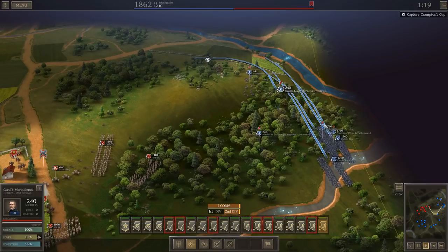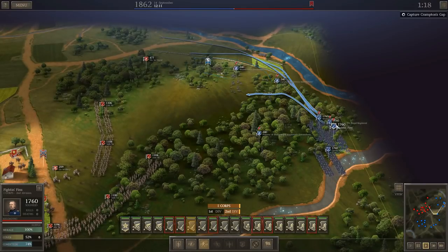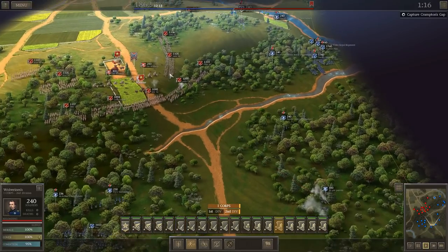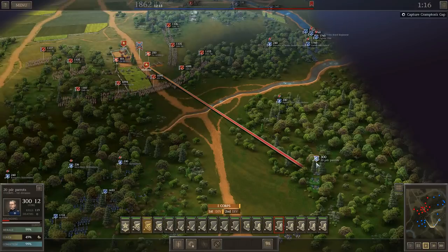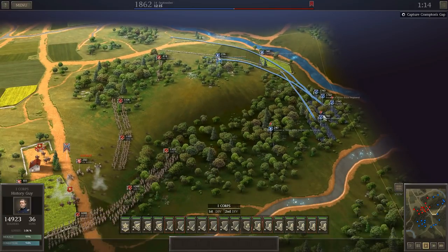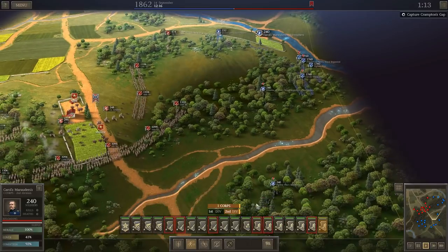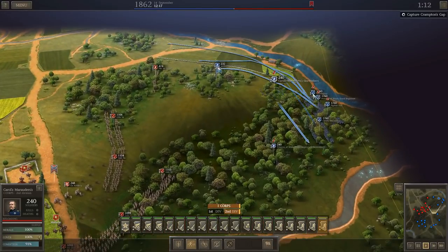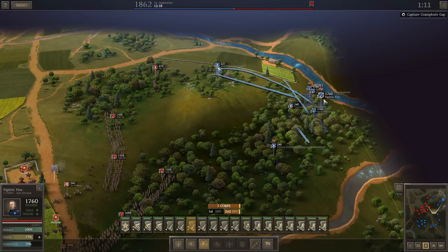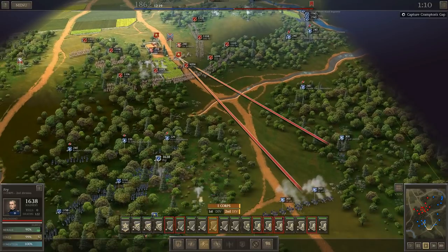He's already low on ammo. He's probably got some skirmishers up here — there they are. I'm actually going to bring these guys down here, because when they start to break and funnel down this line they're going to be in the water and sitting ducks. It's going to hurt their condition, but I'm going to get these guys running up the hill so they get into position a little faster. Fry has lost 117 men so far — not as bad as I thought.